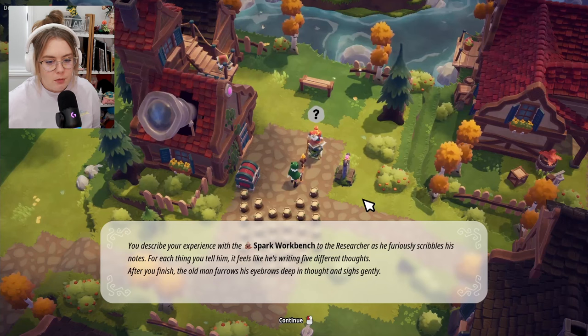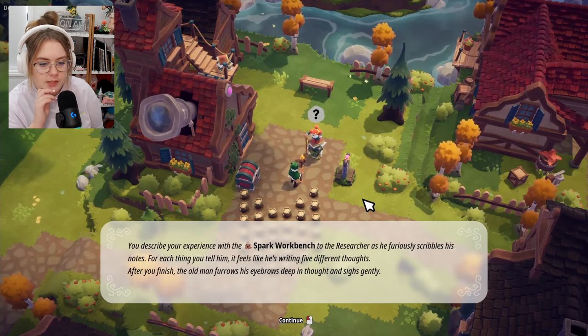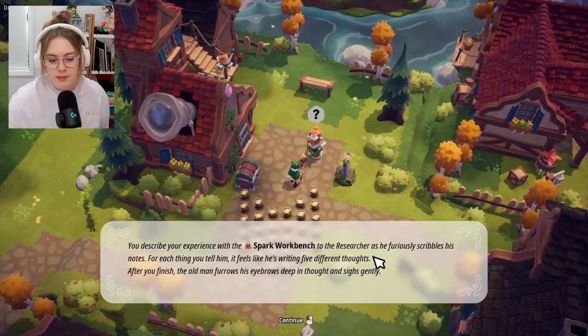The ancient bases are those crumbled structures out in the woods. I can build the spark workbench on them. I need more wood and more pink things — time to get to work. Got enough resources. I place it and can now use it to make more sparks. Task complete!